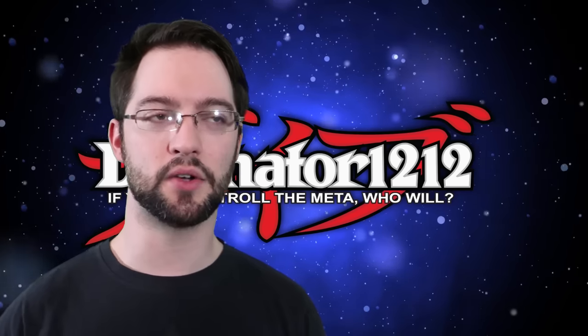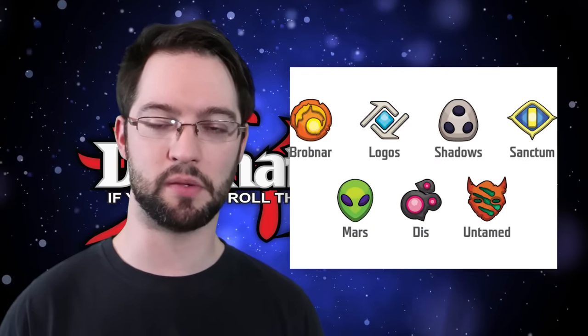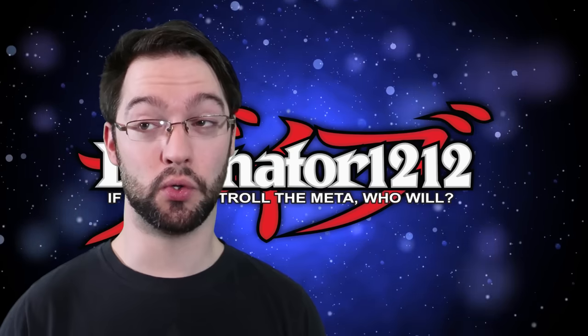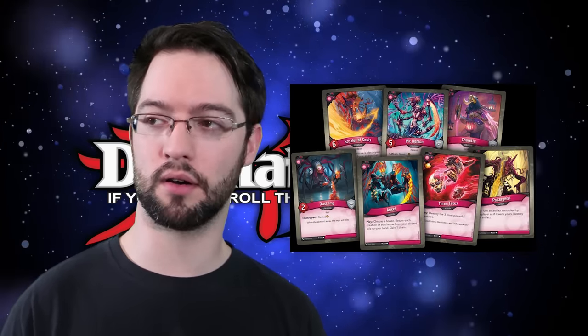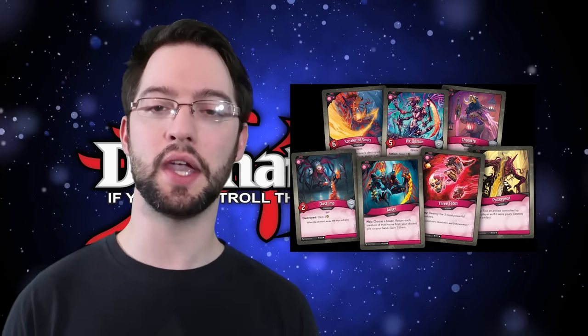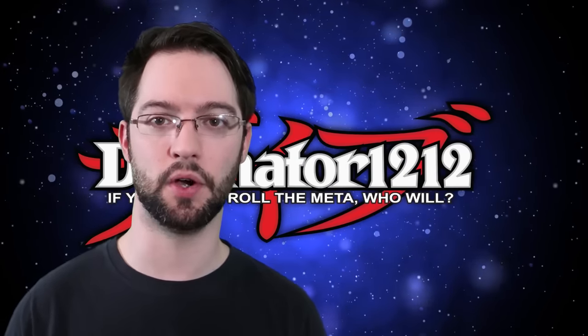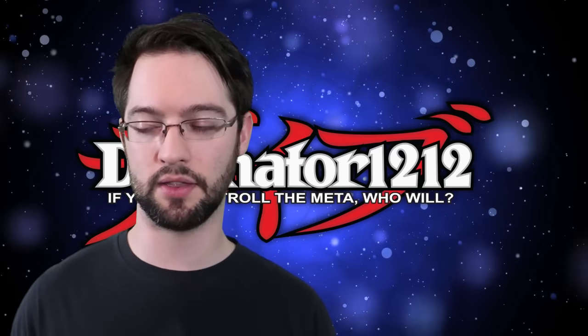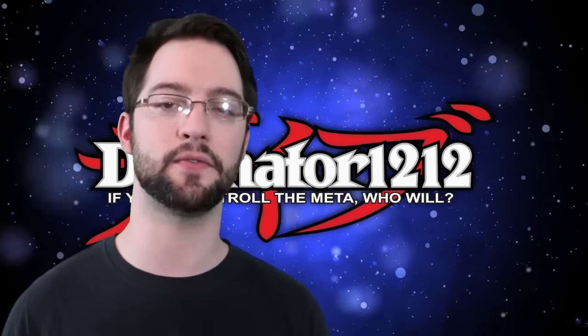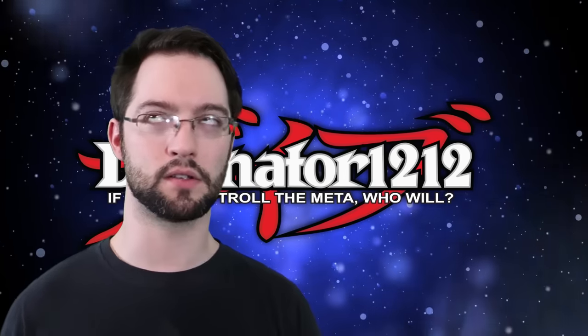So if you declare the house Dis — which are a bunch of extra-dimensional demons, really cool type — you can only play Dis this turn. So if you have Brognar or Untamed in your deck, you can't use those two, at least this turn. That applies anywhere from playing a card from your hand to the field, using it on the field to attack, or using its effect to activate or reap.